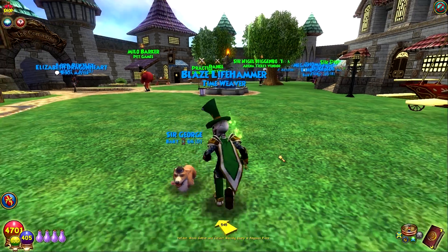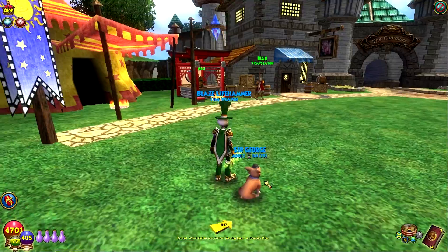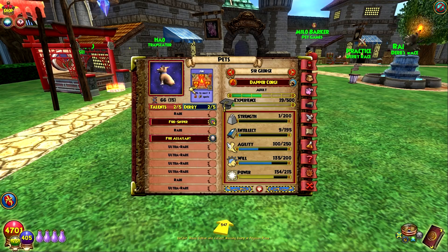We will train him to adult and see what he gets. We got little old Sir George up to adult and now we can see what talents he got. So at teen he got Fire Sniper, and at adult he got Fire Assailant.